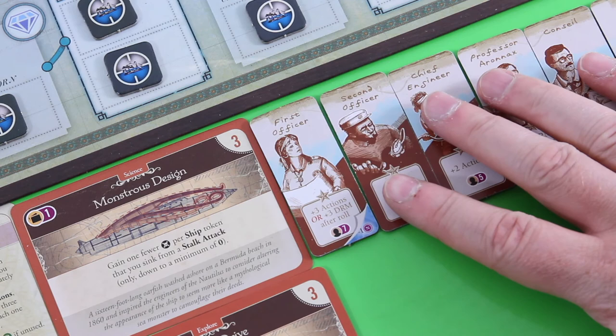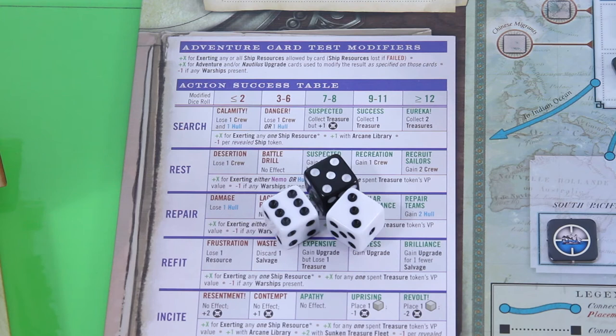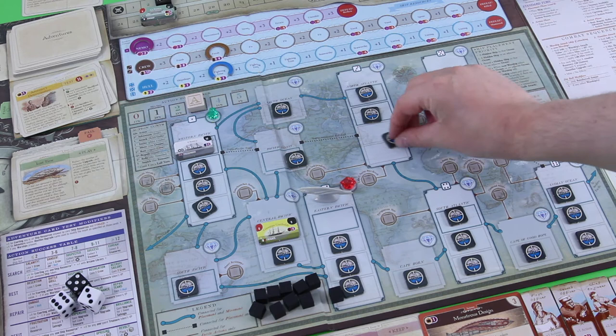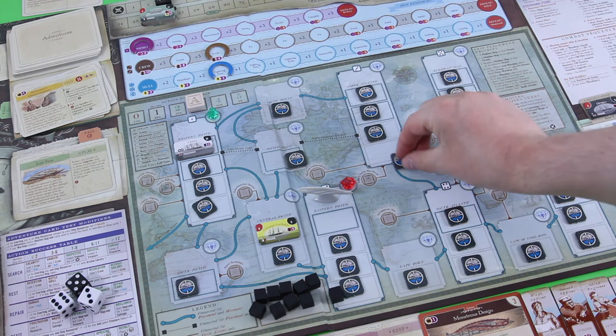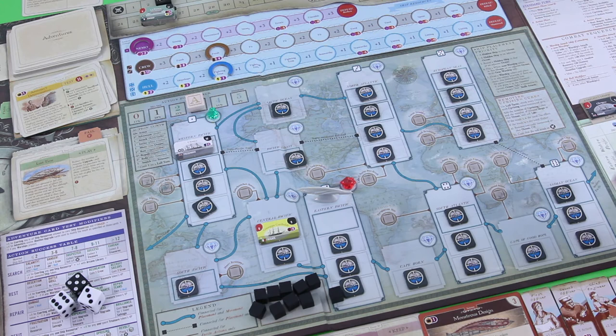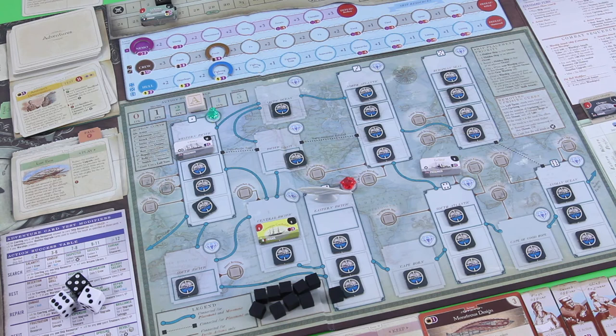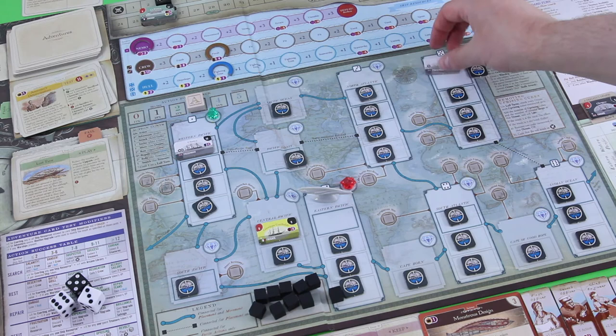Let's do the placement roll — three actions this round. Three goes here without problems. Five is a problem so we put it next to the three. Six is also a problem, so we have to replace one token with a ship. We draw a sea-land passenger ship. This was the six. Let's put it in the European Sea section.